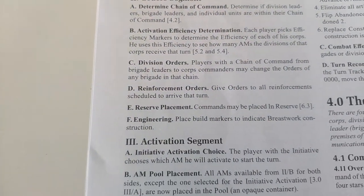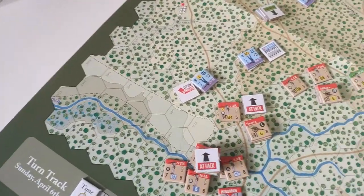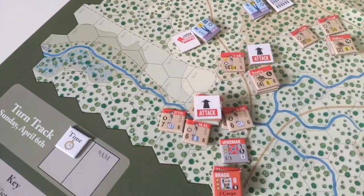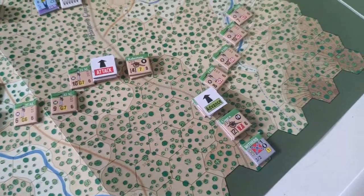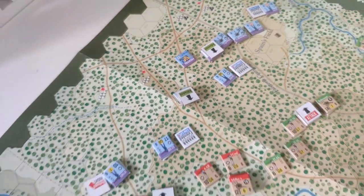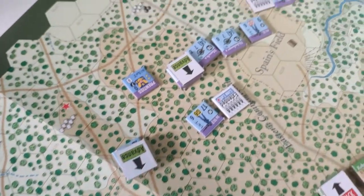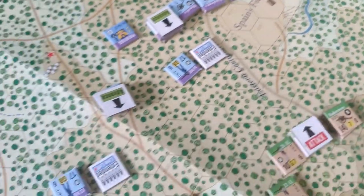Then there's division orders. They start with orders and I've not changed any — I'm not sure if we can in the first turn or if we have to go with what they've got. A lot of the Confederates are on attack, apart from the guys coming in down here under Withers, which is on an advance order. The Union are all on advance. I've also extended some of the Union units at the start, which didn't appear to say that I couldn't do.